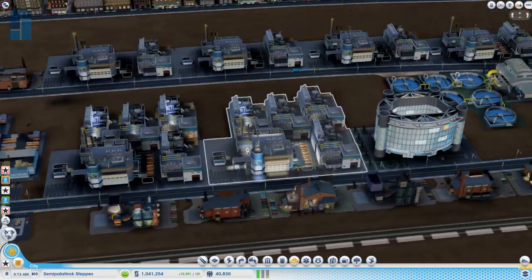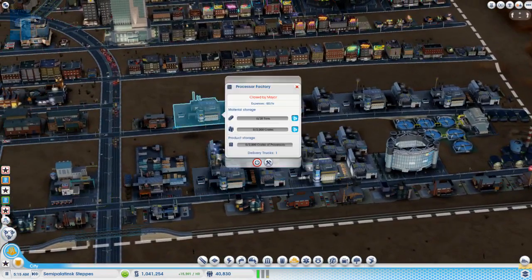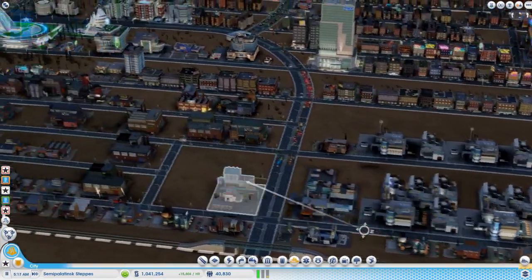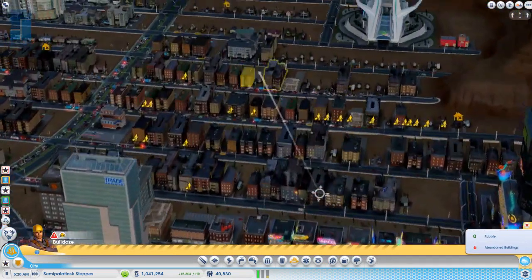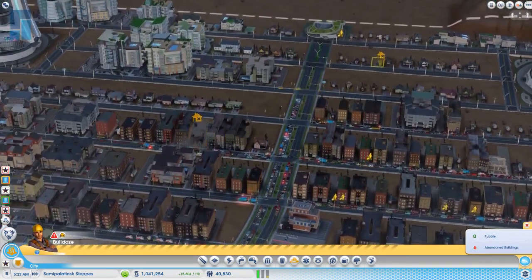Remember when you were over and I showed you where it's like, these people don't like being next to industry — but I just put a bunch of parks here, so you get the weird disparity of rich people wanting to live next to a factory because there's a park next to it. It's like: this is such a great place to live, beautiful park, and smog. You know, smog.